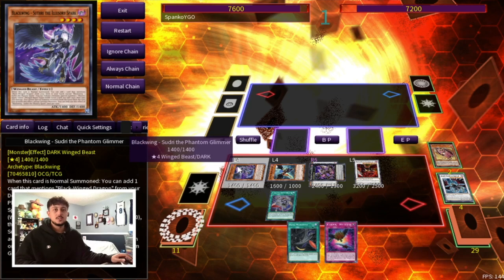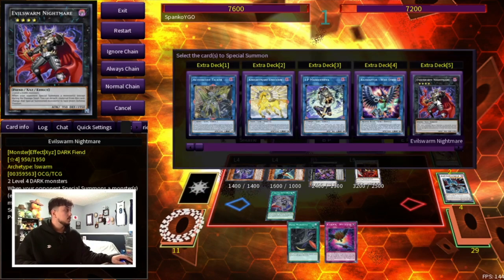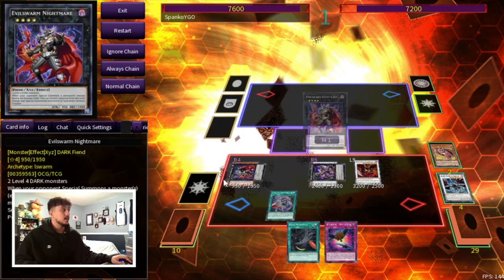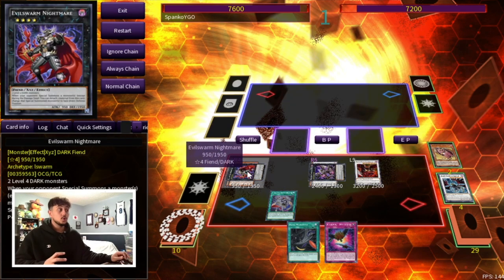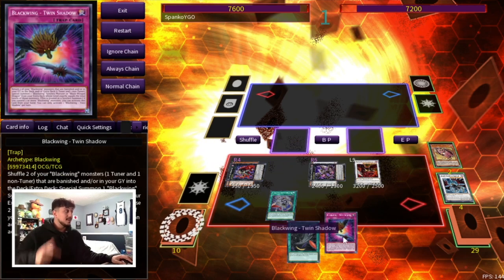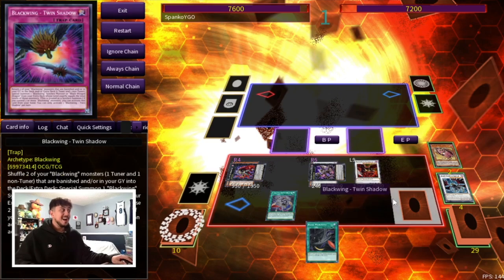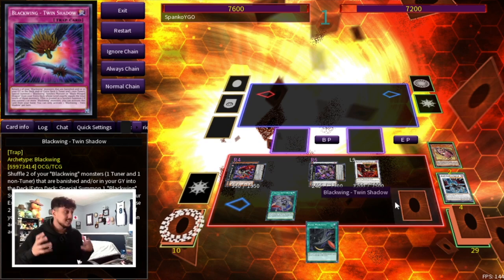You can see that Sudri is now in defense position because Aroshi's effect put it there. We have two level 4s on our side of the field now, so those are going to make our Evil Swarm Nightmare, which is another strong disruption. It's not once per turn — when your opponent special summons a monster you can detach a material from this card and put that monster face-down in defense position. That's really powerful in most matchups. So we have the DD Crow effect of Wallow, an Omni Negate, and a Pop 2 with Black Whirlwind Twin Shadow. This is your end board — 6 disruptions here — with Simoon and any other Blackwing name in your hand.